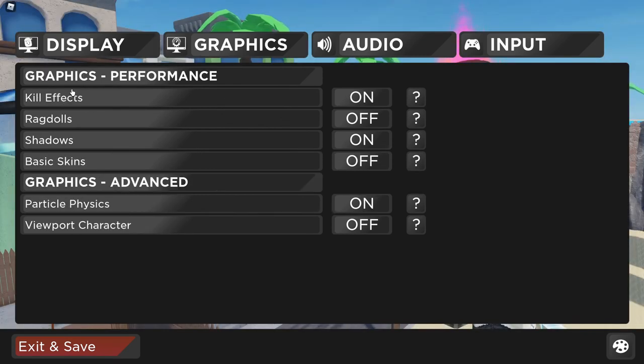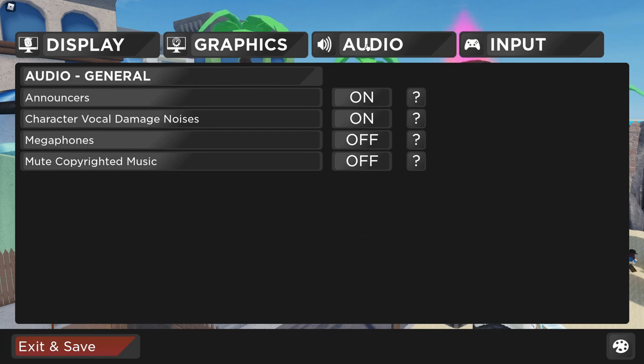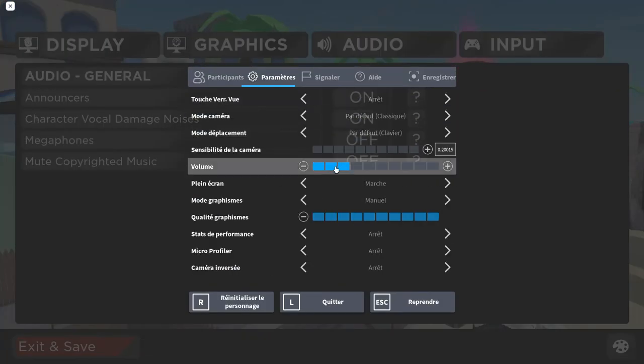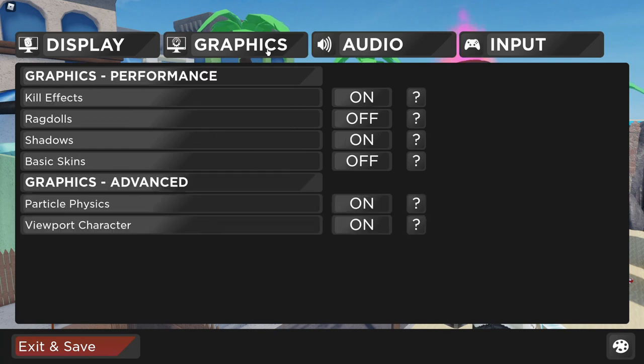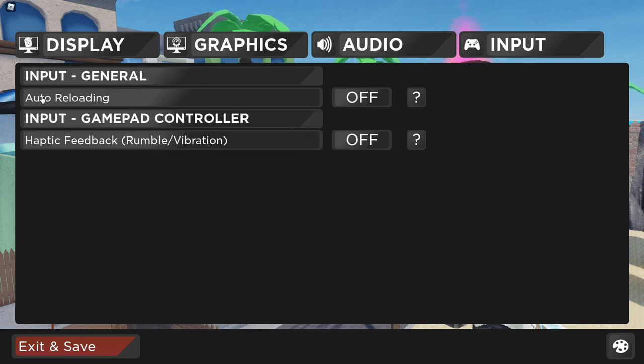Graphics Advanced : Particule physique et viewport caractère. Audio général : les annonceurs, le caractère vocal c'est quand ton personnage reçoit un dégât, et on peut mute la musique pour ne pas avoir de problèmes avec YouTube. Input : il y a l'auto-reload, le rechargement automatique. Ils ont fait des phrases pour expliquer. Il y a aussi les vibrations pour gamepad.